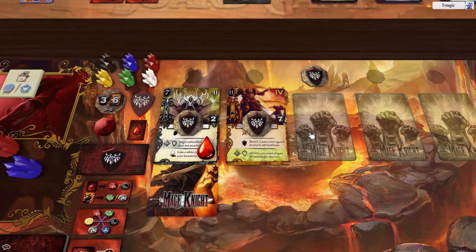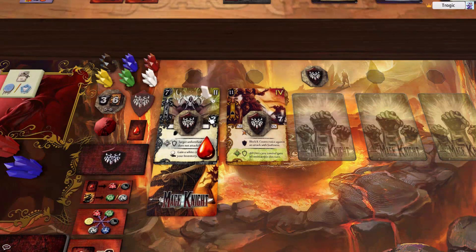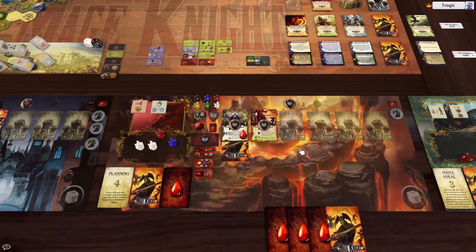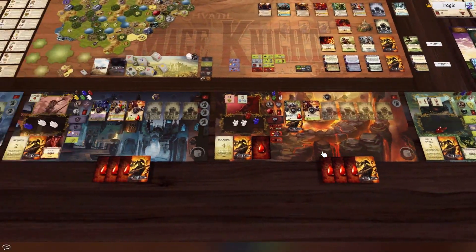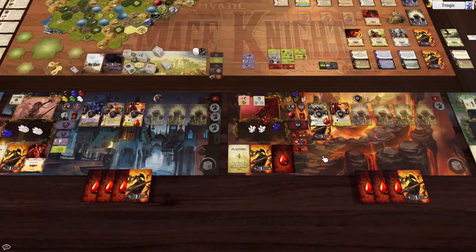Just to recap: eight fire damage went in here. With resistance to all, eight became six damage, so one unit got wounded with the six damage. Then six minus two is four damage left. We assigned that to the other unit, who absorbed it all because he's got seven armor with fire resistance. I think that's all the corrections we need to do.